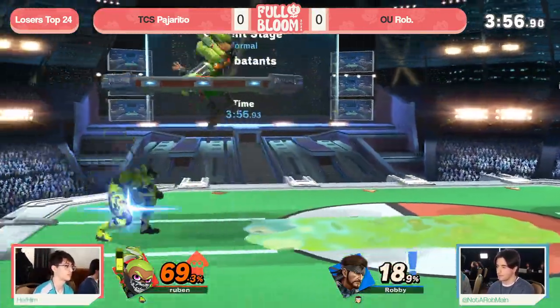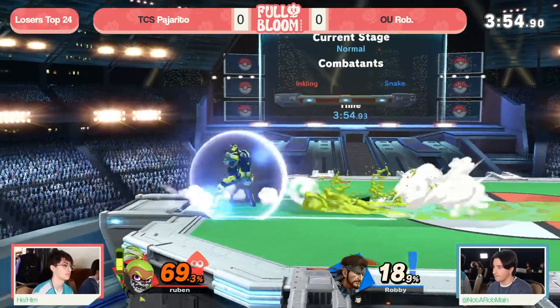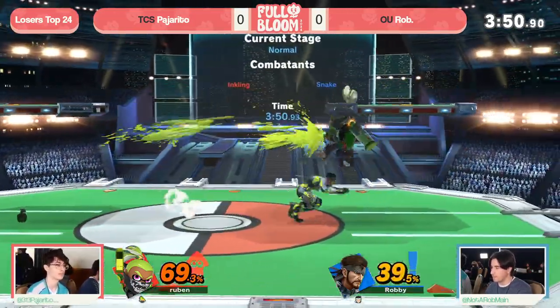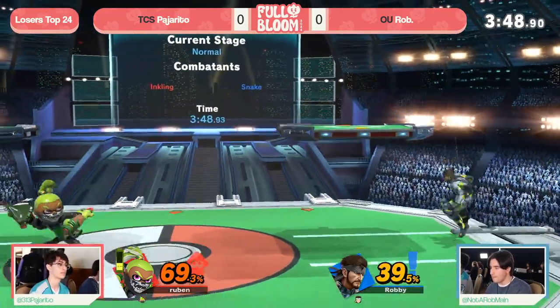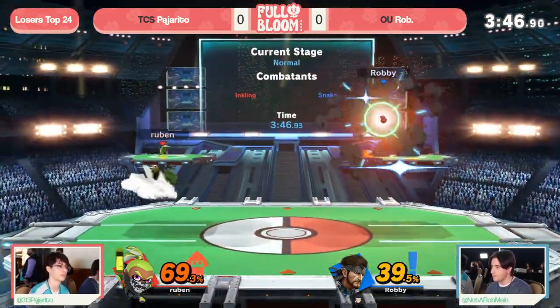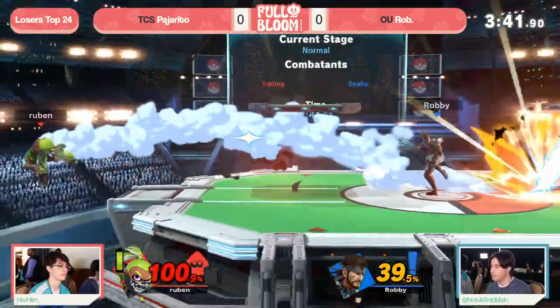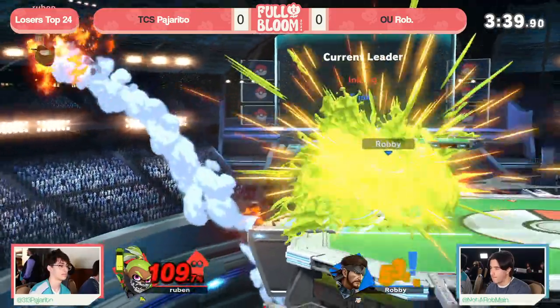Frame 4 air dodge is a huge detriment against Pajarito, especially since that up air hits just low enough that even if you pull grenade, it's typically not popping it. So Rob really struggling to hold on to those stocks once he gets grabbed at those percents. Still tossing those grenades, locking it down — that Brawl style of play — but getting a little aggressive there.